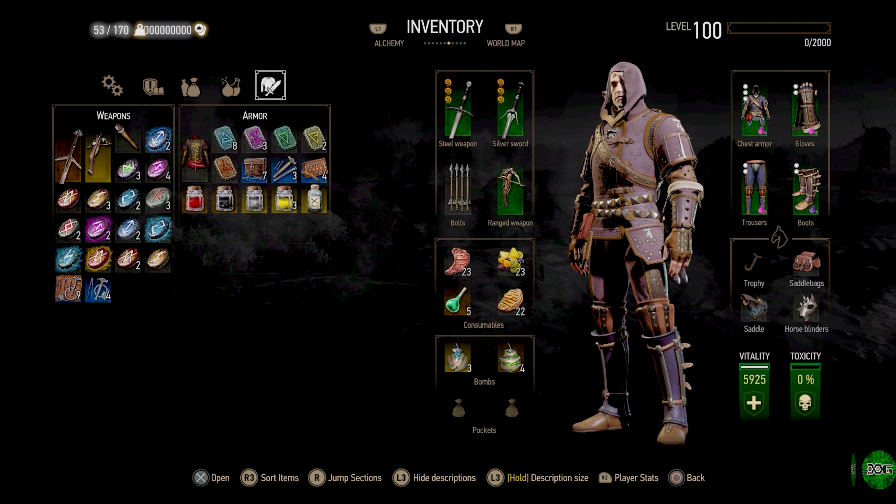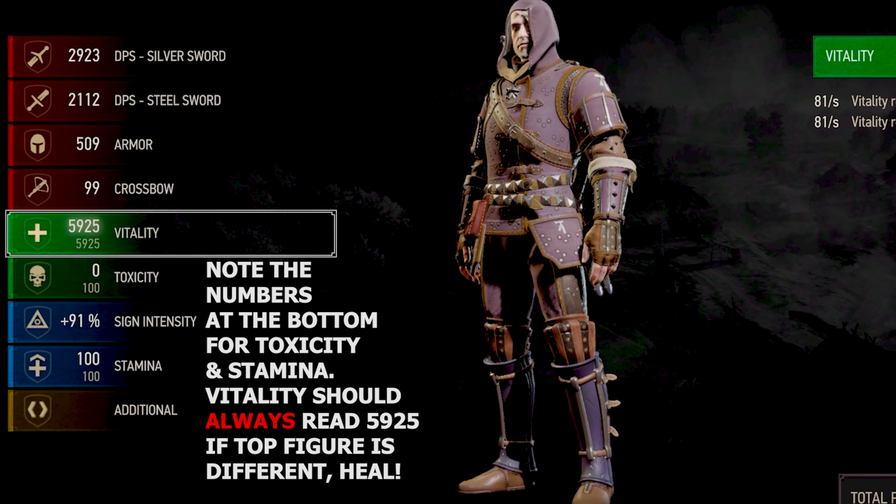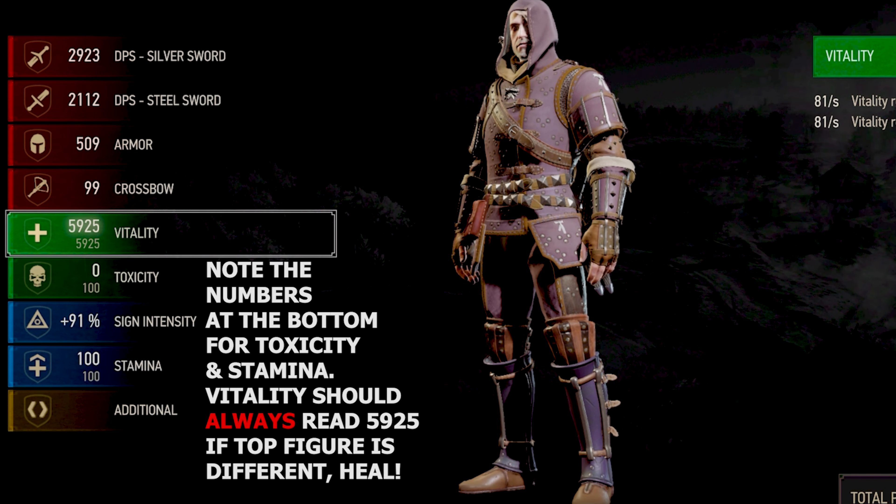Next, you want to note your toxicity and your stamina. For me, toxicity is 100 and my stamina is 100 — you want to write those down on a notepad. For your vitality, both figures must be the same. If the top figure is different, it means you need to heal. So go ahead, heal and make sure both figures are identical before you make your save.